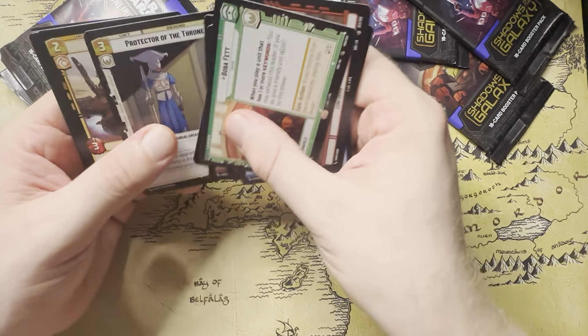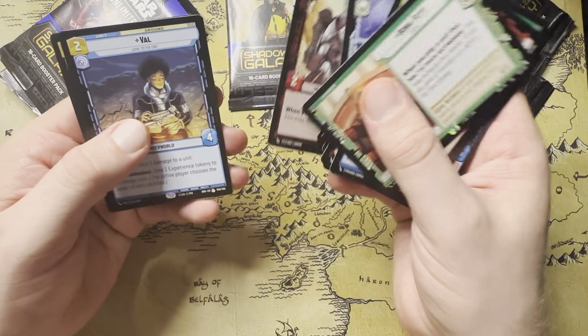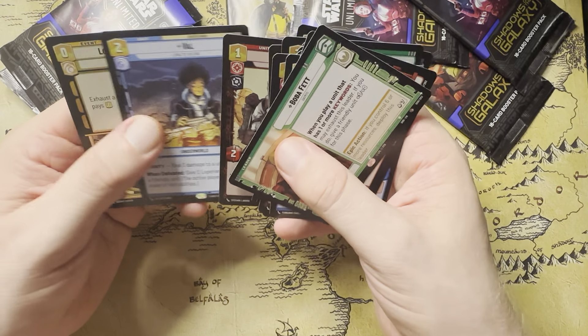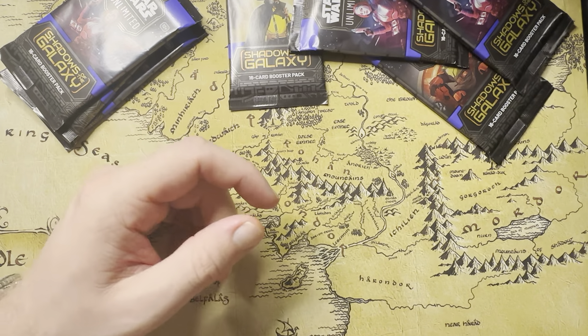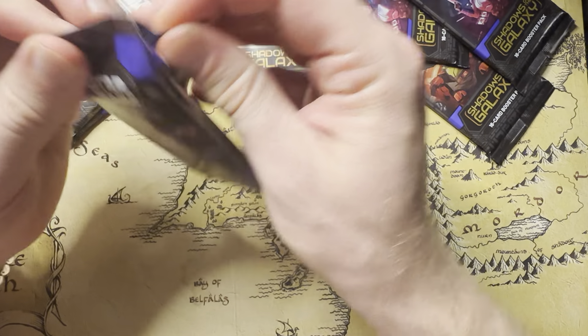My cat is going bonkers here, so don't mind her scurrying. Val, Loyal to the End, and then a Foil Look the Other Way — I don't think I've seen this card yet. This just goes to show I don't think I'm going to get a playset out of a case.